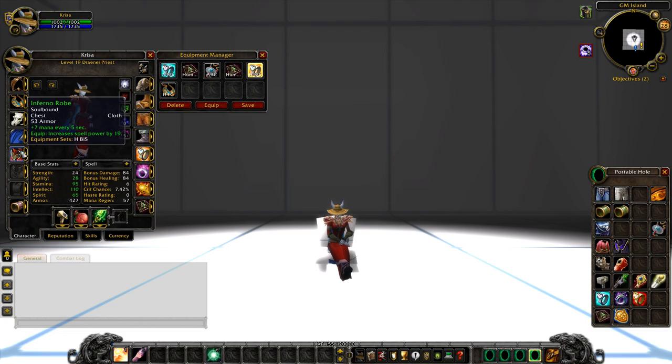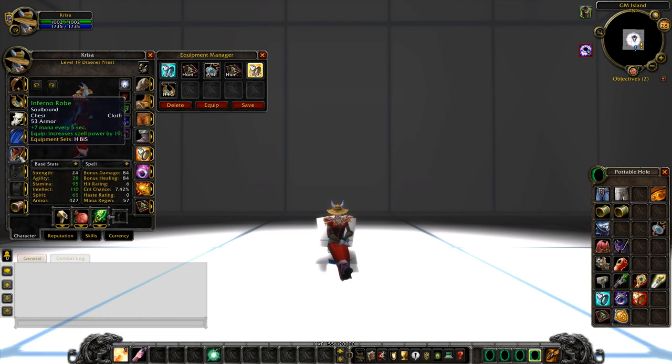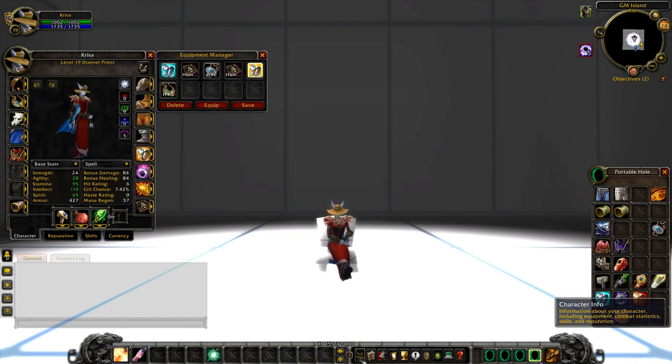Moving on to the chest, there's really nothing else comparable to the Inferno Robe — this comes from a quest. You're going to put the MP5 enchant on this. Mainly with a priest you're really looking at a lot of MP5 stuff. You want to be able to maintain your mana as a priest — you're going to be utilizing mana constantly. You guys are the main healers and you're going to go through mana fast, so having MP5 is going to be super nice when you're out in mid healing other people.